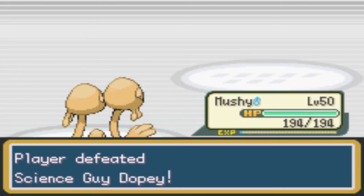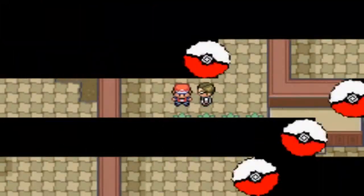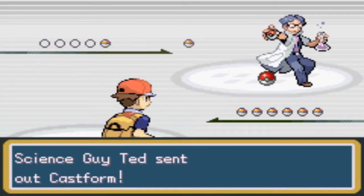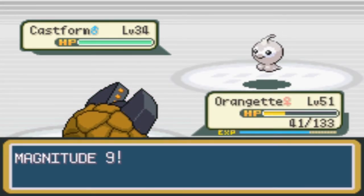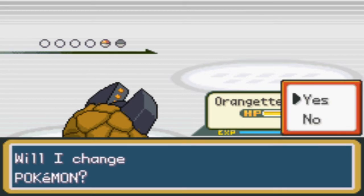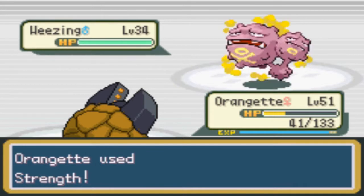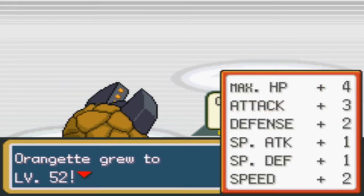Throw a little 50 out here — phew, overwhelming. Who are you? There shouldn't be anyone here — well I'm here! Science Guy Ted — wait, it's like Ted Talks Ted, get it! Get him! Oh yeah — we got this, we got Strength. Alright, level 52!